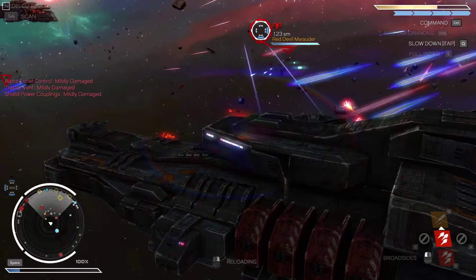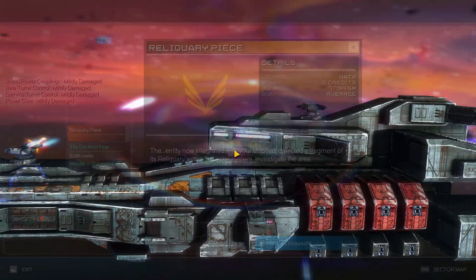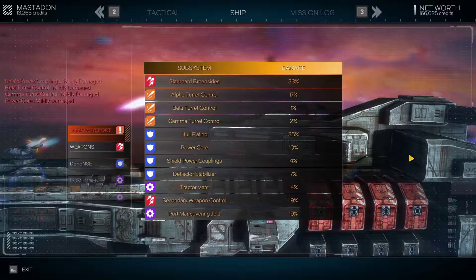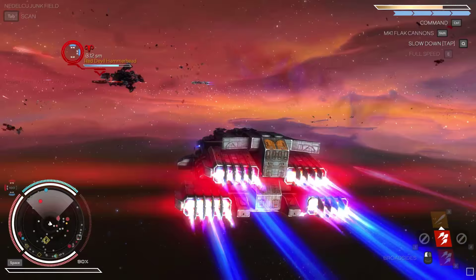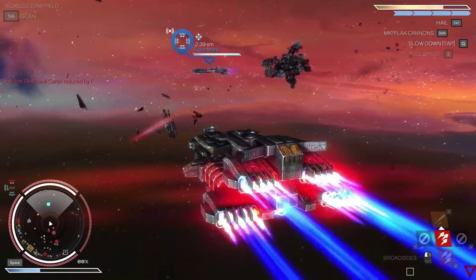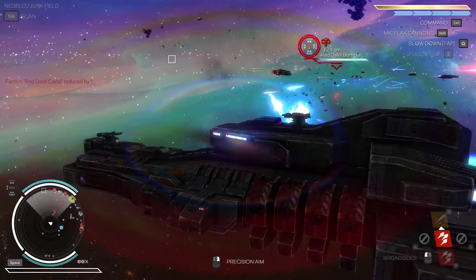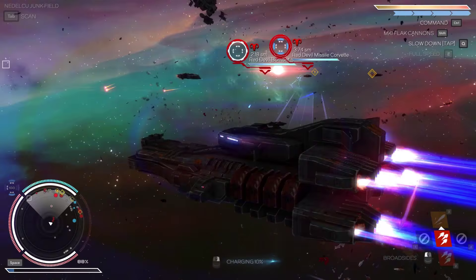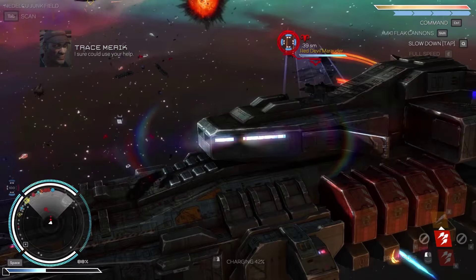Don't shoot the command ship yet - take down the smaller targets. Our shields are already down. Command ship - this might be a nastier fight. Not that much damage, but quite a bit already. This is a nasty fight. Let's take that hammerhead because it's already taking damage. We need to be careful. Let's move away for a bit. There are like three groups that I can see. Need to take out the bombers - they are going to be pretty dangerous. Yeah, we need to take out the bombers - they are a little bit dangerous and should go down pretty quickly.